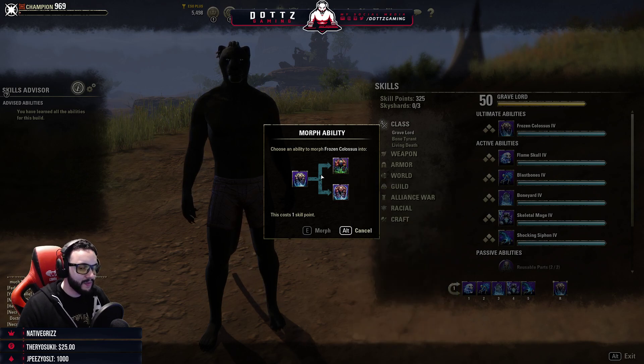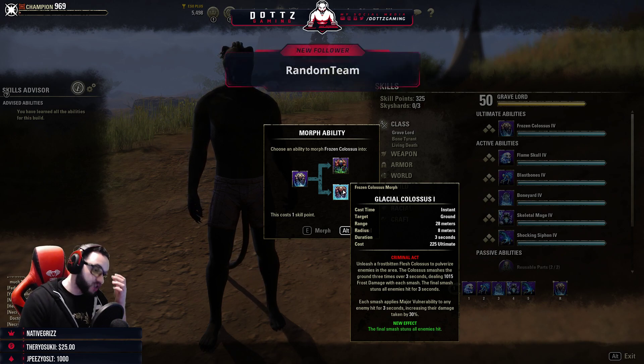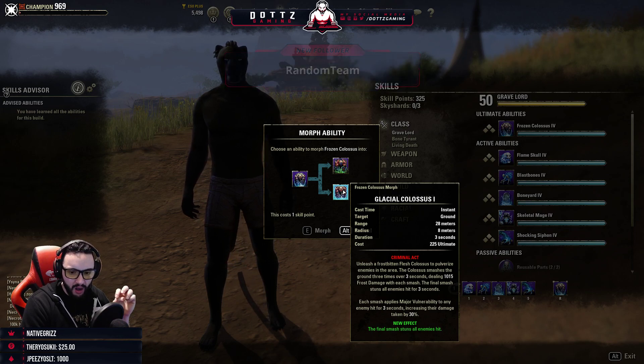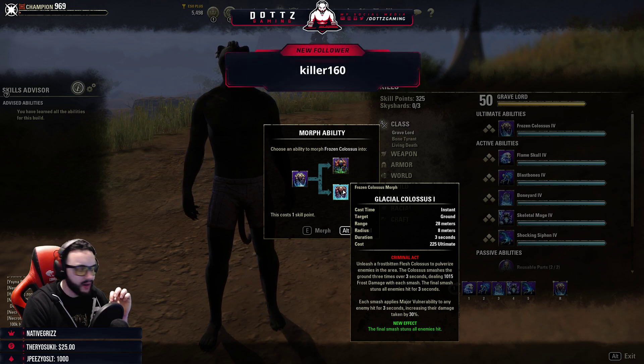Glacial Colossus now costs 225 ultimate. Does Necromancer proc Prismatic Onslaught without Vamp? No — you're not undead.